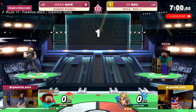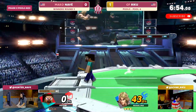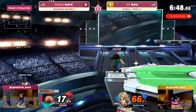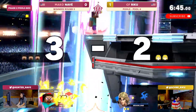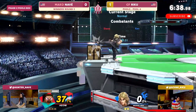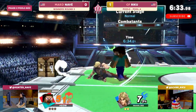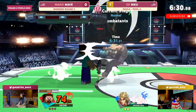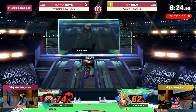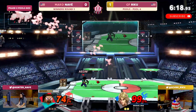Ken is going to be the choice. Already Riku finds a grab and is taking all this percent. Luckily Nave able to smash DI upward to not take any more percentage from the forward air because you can get a spike. How did he even touch him — that was like the tip! Riku not giving a chance to breathe. The shotos can make up this deficit — gotta smash DI up to avoid going to the ledge because you don't want to get spiked like last time.